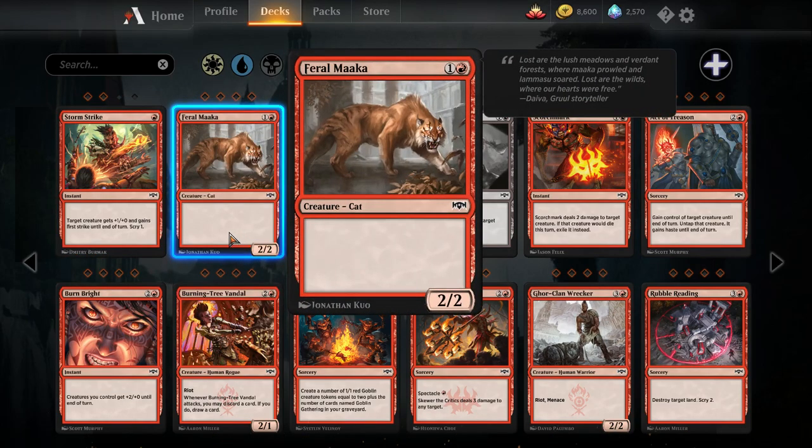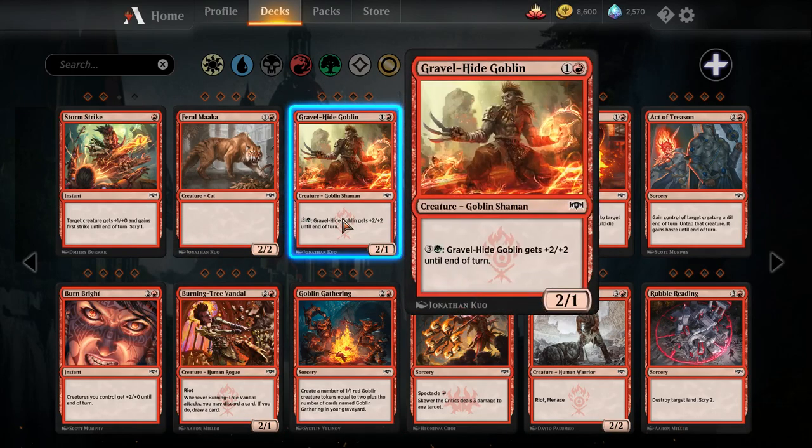Feral Maaka — there are better cards than a two-mana two-two vanilla, this won't see any play. Gavel Hide Goblin — two mana two-one goblin shaman. You can pay a green and three colorless to give it plus two plus two until end of turn. A two-mana two-one is a fine body; one toughness is a little bit of a liability, but being able to pump this guy later means if you are red-green and looking for two-drops, this is a reasonable option.